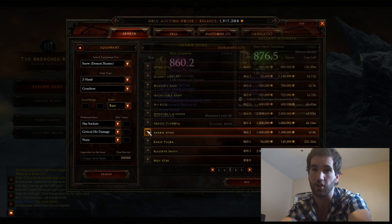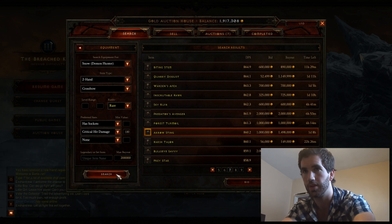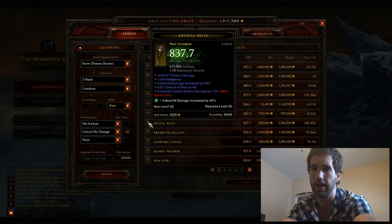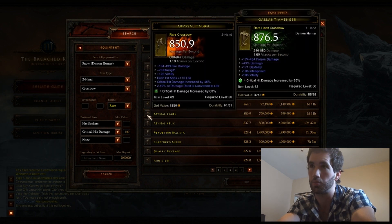When you find that open socket one, usually they're underpriced, so you can buy a nice one, put your own gem in it, and you get more crit damage. Another way to find one that's already been socketed with an emerald is you type in critical hit damage 100, and you know for sure that all these bows have natural crit damage. It's an easy way to find them, and sometimes you're lucky enough to find a nice one really cheap.